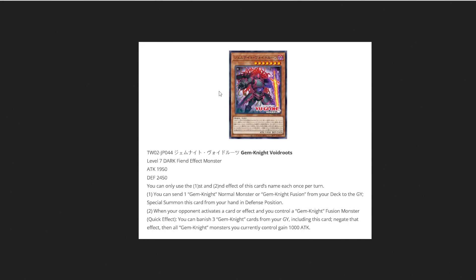Next we have Gem Knight Void Roots — for those who don't know, this is a retrain of Gem Knight Alexandrite, as you can see from the same stats. It's a Dark Fiend effect monster — another card that doesn't work with Vernusylph, unfortunately. You can send one Gem Knight normal monster or Gem Knight Fusion monster from your deck to the graveyard to special summon this card from your hand in defense position. As a quick effect, when your opponent activates a card or effect and you control a Gem Knight fusion monster, you can banish three Gem Knight cards from your graveyard including this card to negate that effect, then all Gem monsters you control gain 1000 ATK.